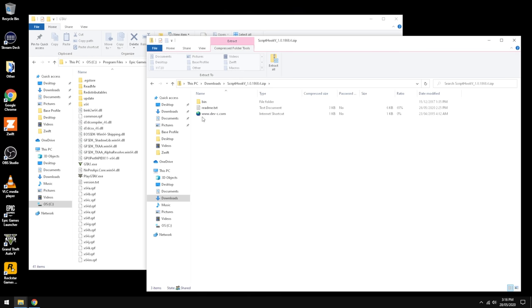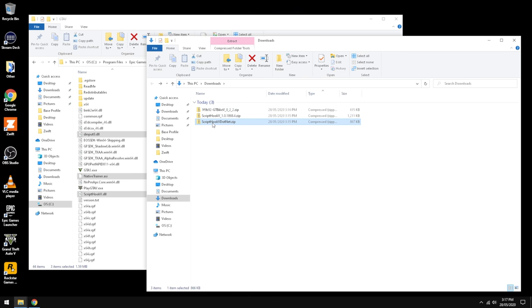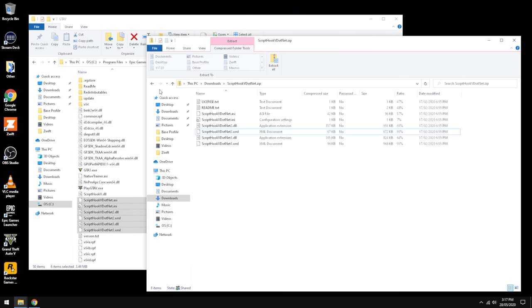From ScriptHookV.NET, we take the bin files and drag and drop them into the main directory. Native Trainer is the additional trainer component we need — it gives us God mode and a few other teleportation options, which is handy to have. Back in ScriptHookV.NET, to make it easy, we grab all of those files except the readmes and dump them into the main directory.